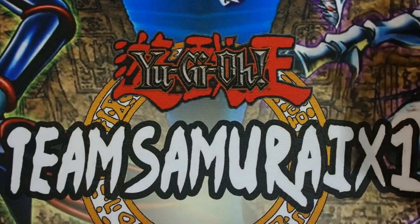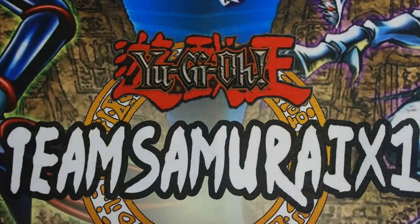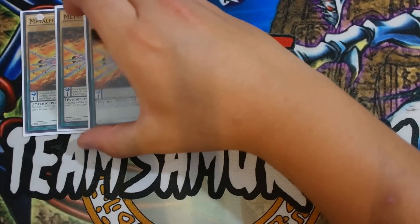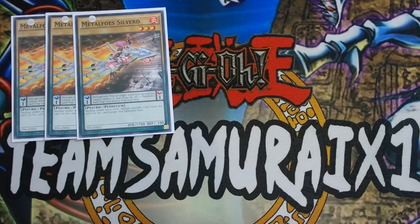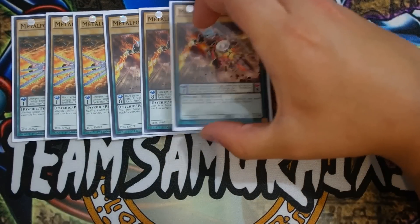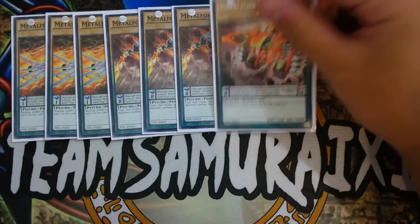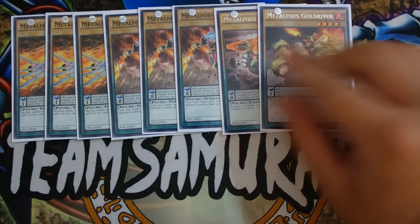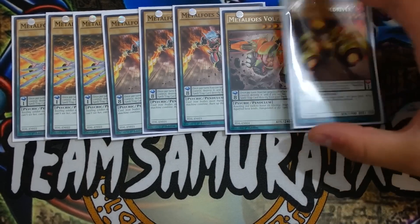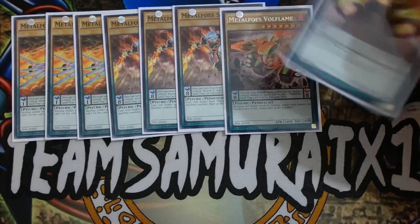Zephraxie is very important because it can make Baxia a tuner so you can go into your Ultimaya play — which I'm about to showcase. I cannot wait to show you these combos because they're pretty nasty. Now let's go to the Metal Phosus engine. You want to play Triple Metal Phosus — your scale one of the deck.